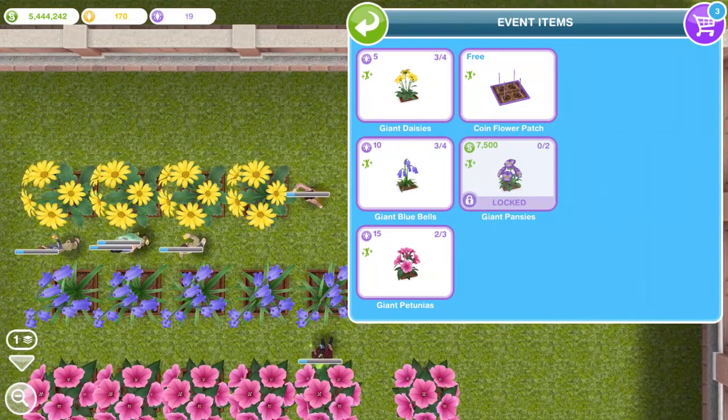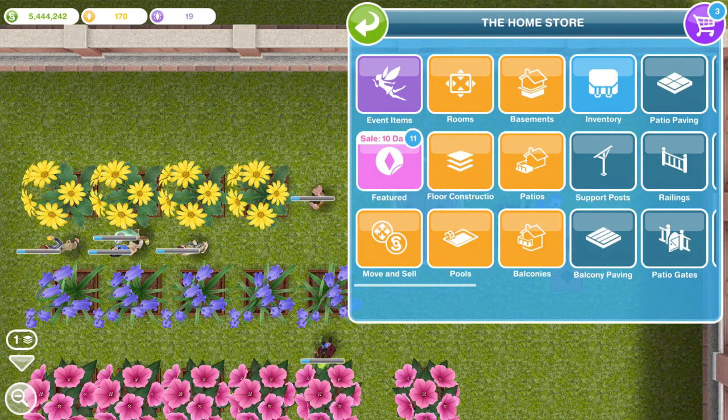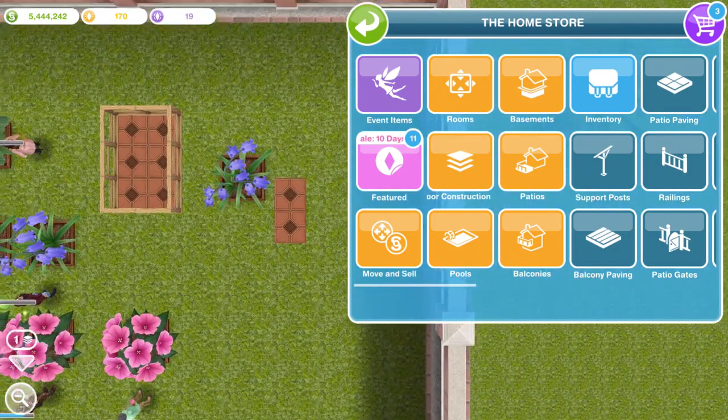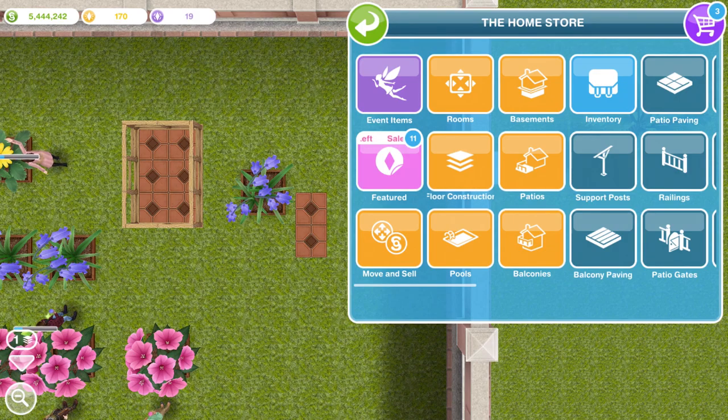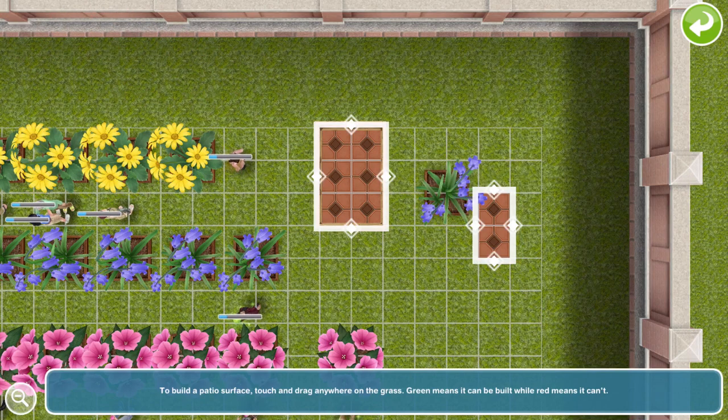Obviously daisies are the ones you're going to want to use if you want to get more constructor coins, because for the coin flower patch you need daisies to spin it each time. But whichever flower you want, place it in the centre like so, and then go and get your patios and just join them up like this.